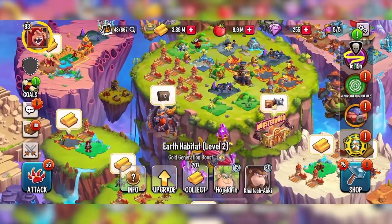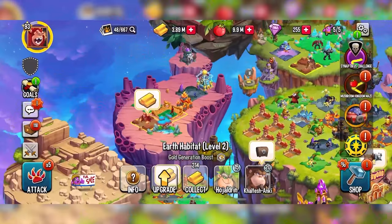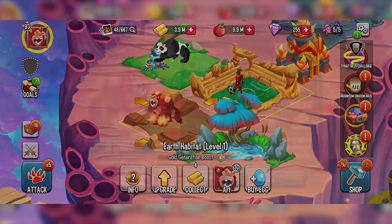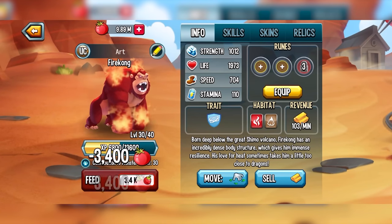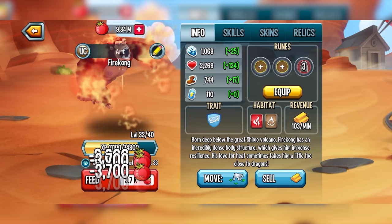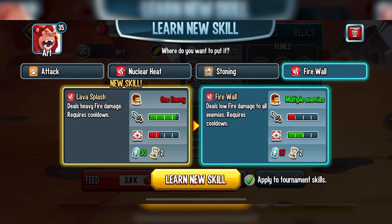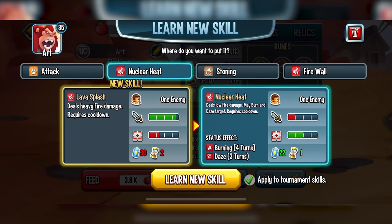That pretty much wraps up the gaming benchmarks and the whole video. If you enjoyed today's video, drop a like, get subscribed. Remember you can download Monster Legends from the first link below — use that link to get a free reward worth $30 including 50,000 food, an epic monster Sybeal, and 300,000 gold. A massive thank you to Monster Legends for sponsoring today's video, and as always we'll see you in the next one.